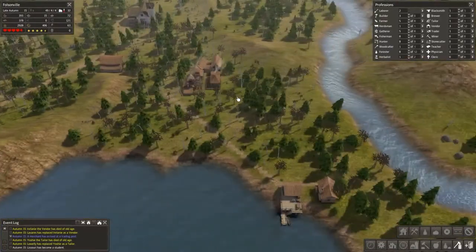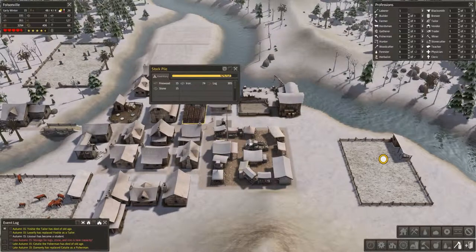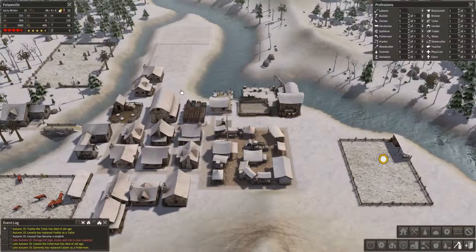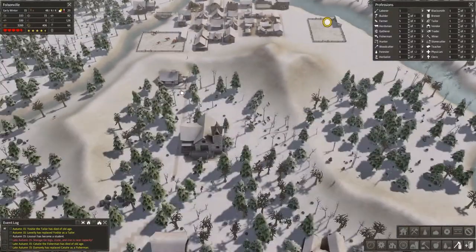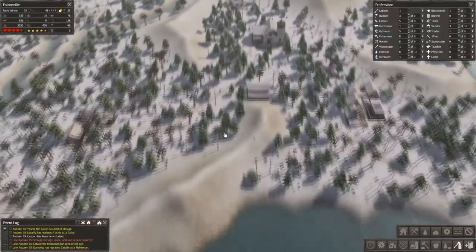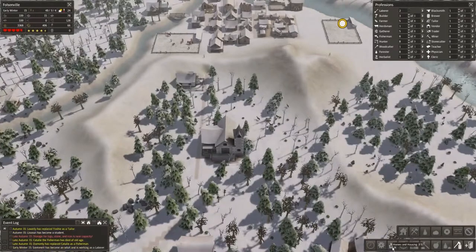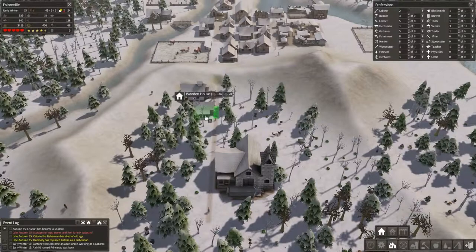Our stockpile is nearing capacity again. Even having three vendors isn't quite enough, and we've got a decent supply of food. So I think we're going to build a couple of houses to use some of these resources — it's a tad risky. We're also going to start building down here. We really do need people being made — we need babies! Let's get in and build a couple of houses.